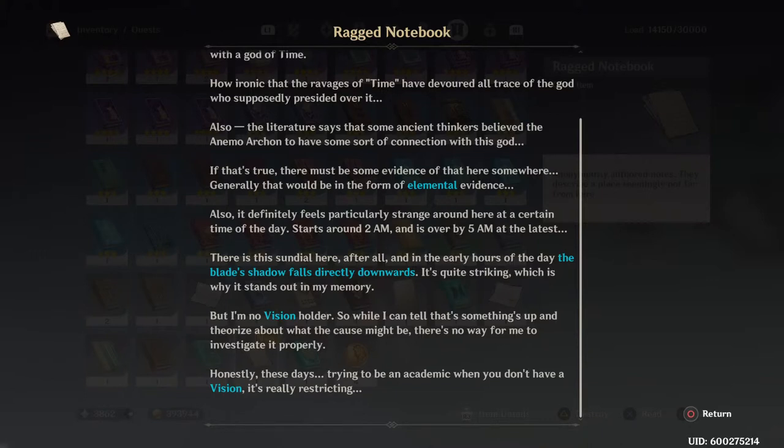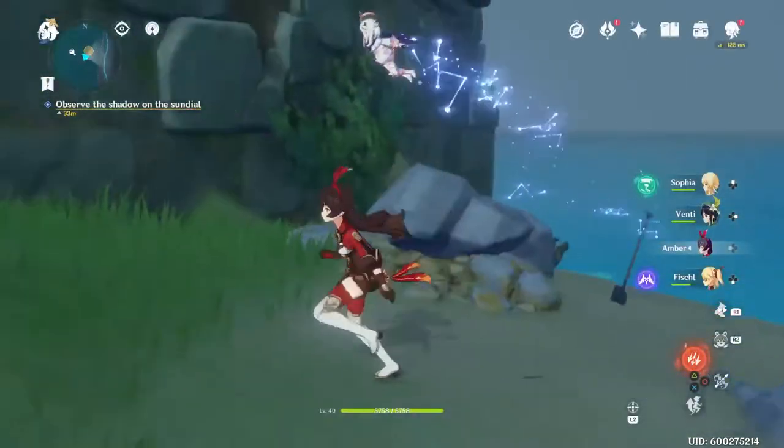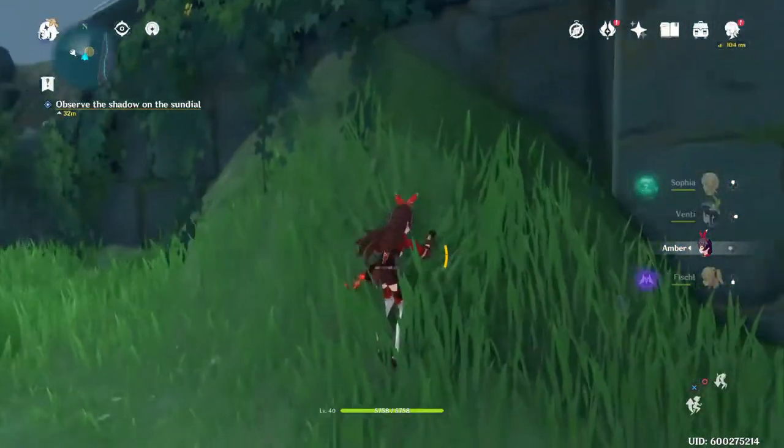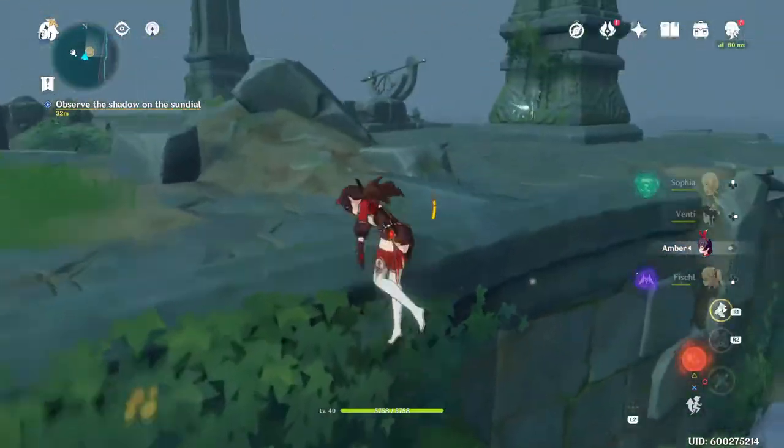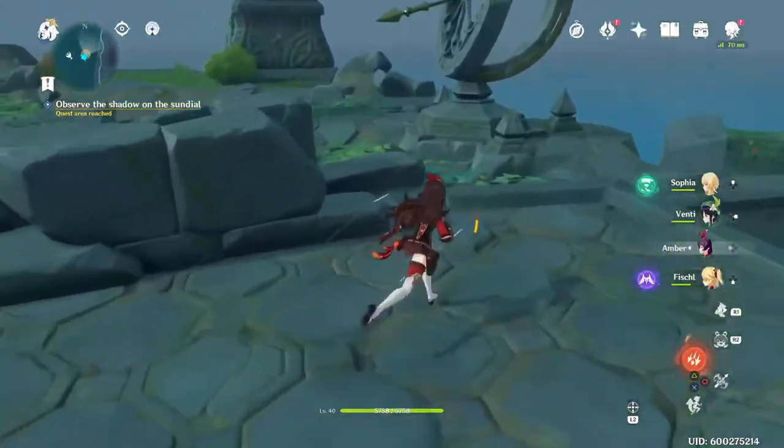'The literature says that some ancient thinkers believed the animo archon to have some sort of connection with this god.' Really — well I'm using him, so maybe he should know what's going on. 'If that's true there must be some evidence of that here somewhere — generally that would be in the form of elemental evidence, so looking with the elemental sight. Also, it definitely feels particularly strange around here at a certain time of the day. Starts around 2 a.m. and is over by 5 a.m. at the latest. There is this sundial here — in the early hours of the day the blade's shadow falls directly downwards.'